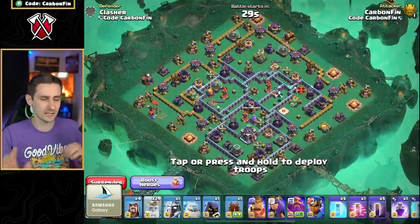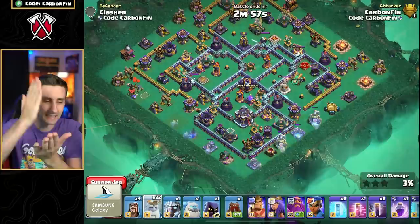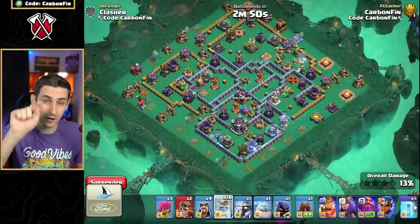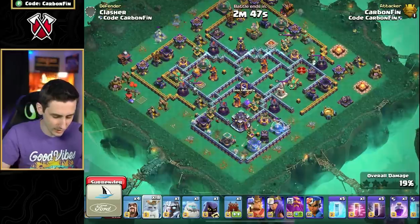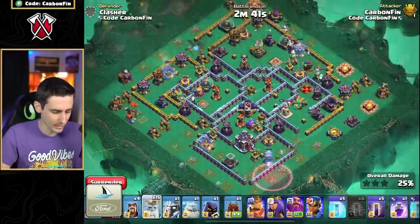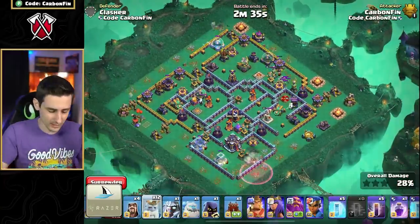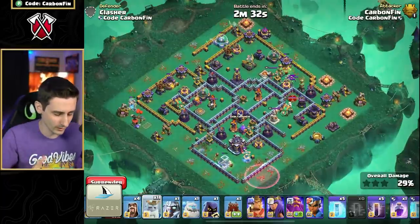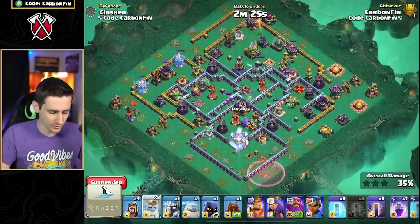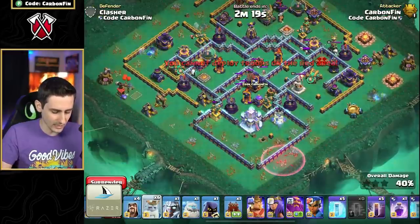Let me jump straight in and show you exactly what I mean. We're going to drop Royal Ghost around this side because we need to get the town hall at all costs. Now I'm dropping a few Royal Ghost to the top side - I have an archer down there. The whole point of the archer is to pull skeletons away from certain areas. Let's go ahead and drop the Royal Ghost down here, up and around this base to set a funnel not only for taking out the town hall but also to funnel our heroes deeper into the core with the log launcher. We've taken out some outside defenses - dropping Royal Ghost to pick off the archer tower and a cannon on the outside.